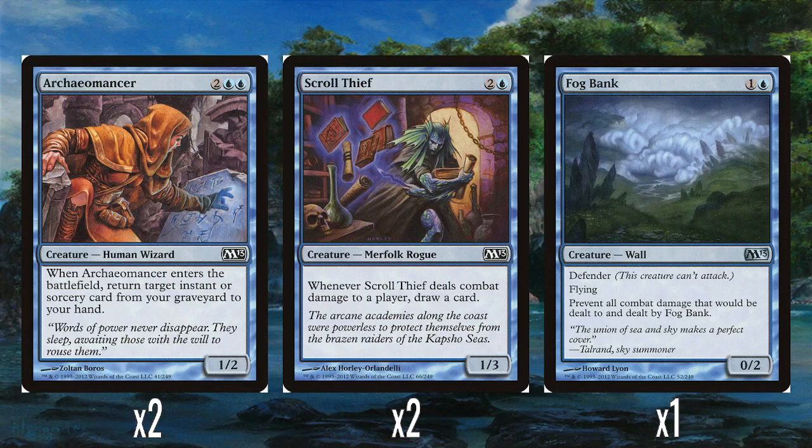Archeomancer does what the deck wants to do — get spells back. You cast them, get your triggers from Talrand to produce more drakes, and close out the game with a bunch of drake tokens in the air.